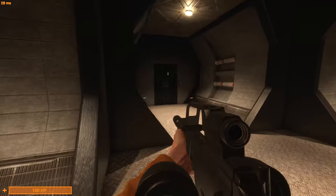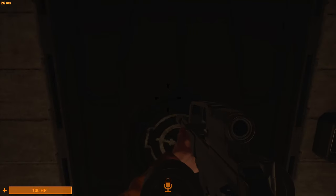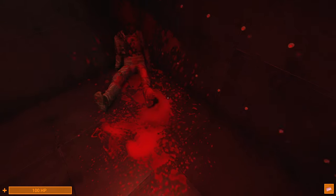Getting an O5 card should be an accomplishment and a rarity in rounds of Secret Labs. But instead, you've got everyone and their mum with a card to access everything in the facility. Getting the operator card from SCP-096 or SCP-106's room is more rewarding, as you actively have to go out of your way and risk your life to obtain it.